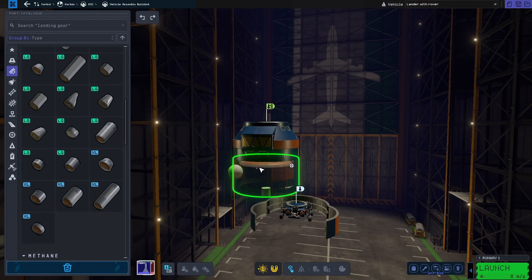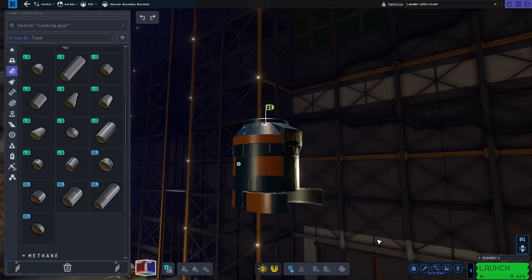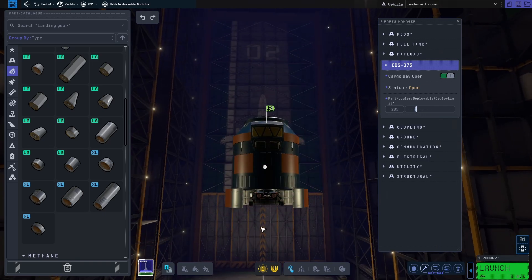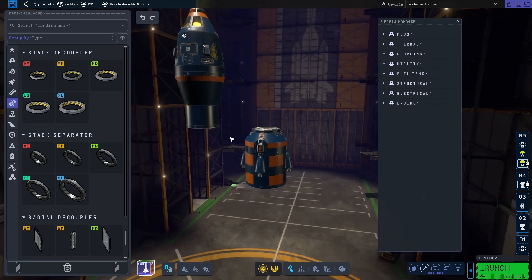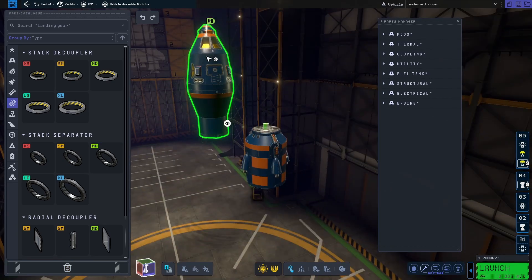I wanted to use a lot of the new parts, so my plan was to use the new lander and one of the new payload sections so that the rover could just drive out and give the Kerbals on the Mun something fun to do. I also wanted to use the new Kakatu as the vehicle to get a Kerbal from the Mun to Minmus and then return to Kerbin.